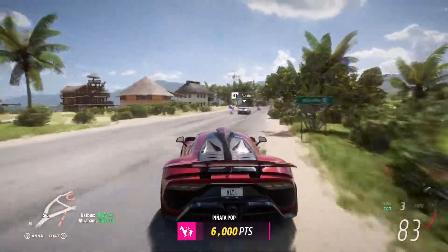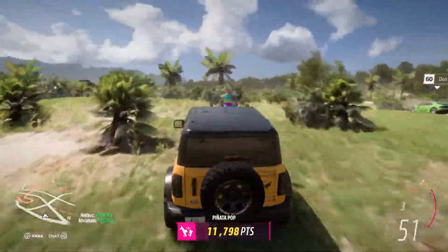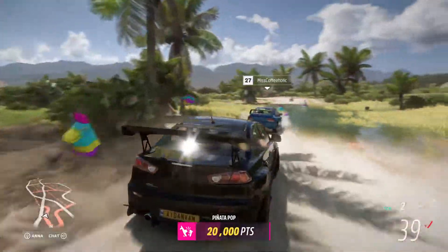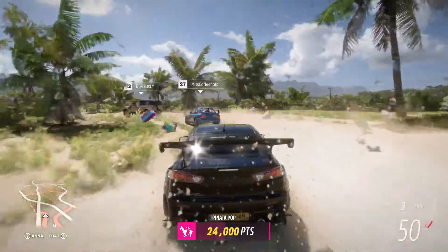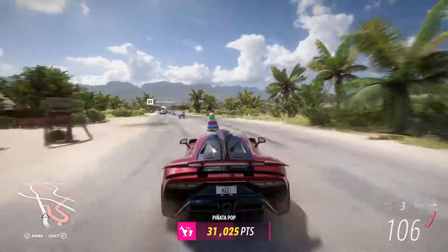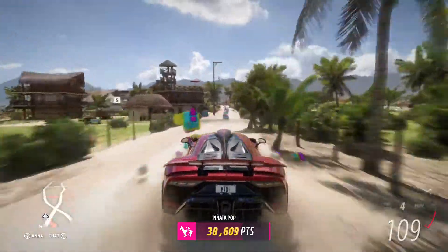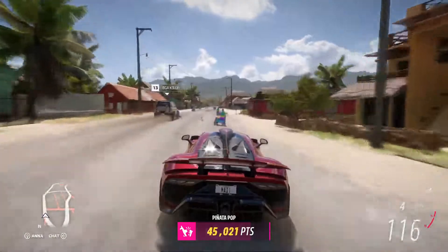This minigame is called Piñata Pop, signalled by the Horizon cargo plane dropping a payload of piñatas. Our players now have to work together to find and pop as many as they can. While the team grabbed those last few piñatas, we're going over to the stadium because I have one more thing to show you.